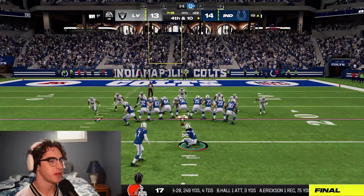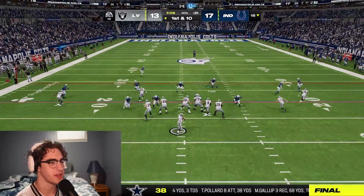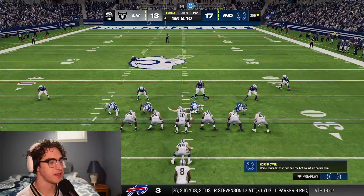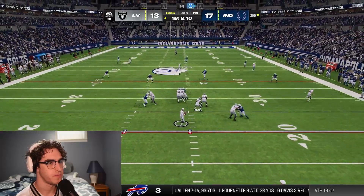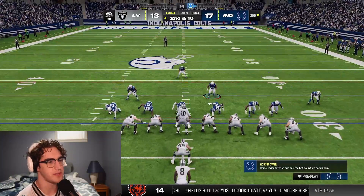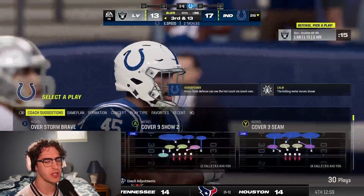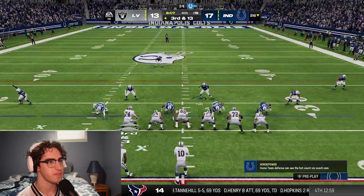Really frustrating how they get sucked into animations. Nothing I can really do — just a good route combo by the Raiders. They run a pretty balanced attack between rushing and passing. We need to address pass rush in the draft or offseason. Huge gap shoot and tackle by EJ Speed — there were two blockers in the hole, we evade both and make the tackle for loss. Third and 13.